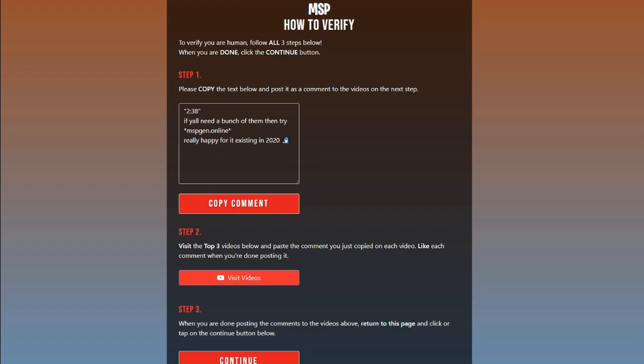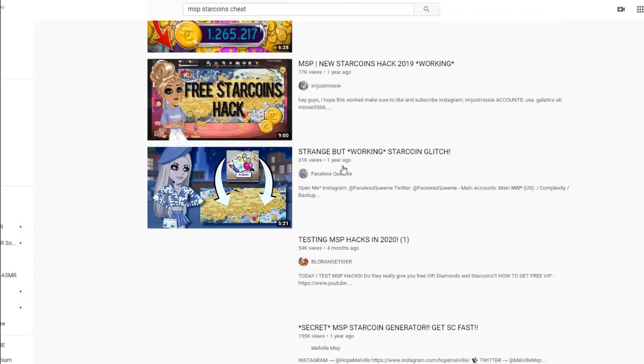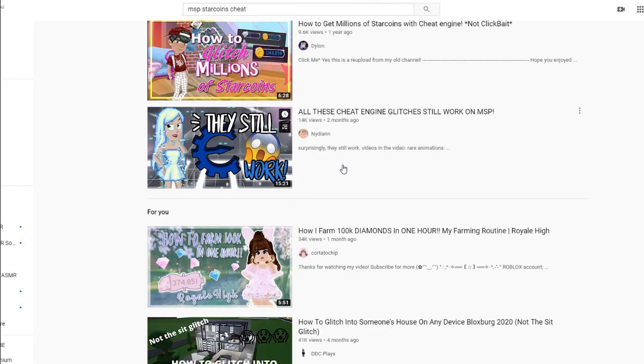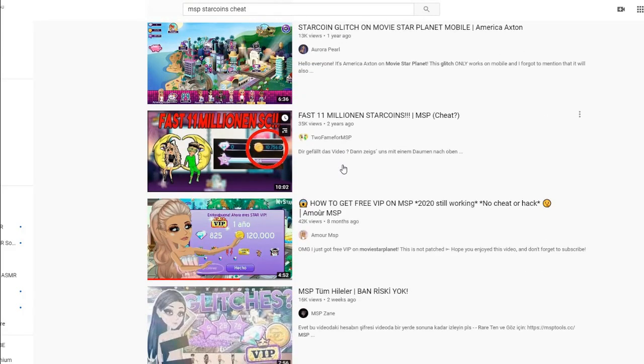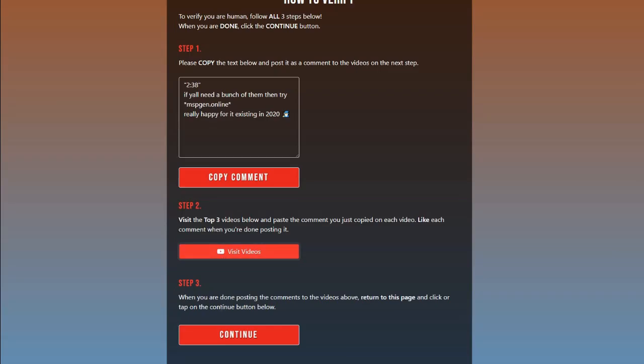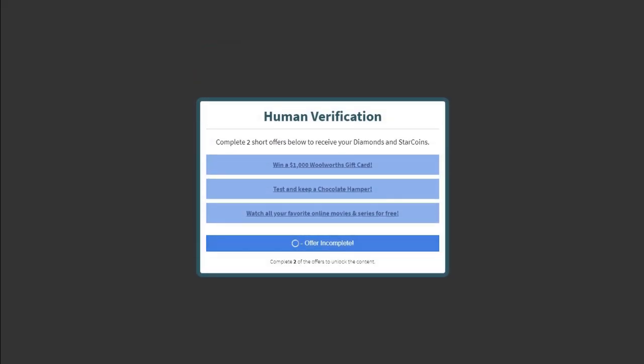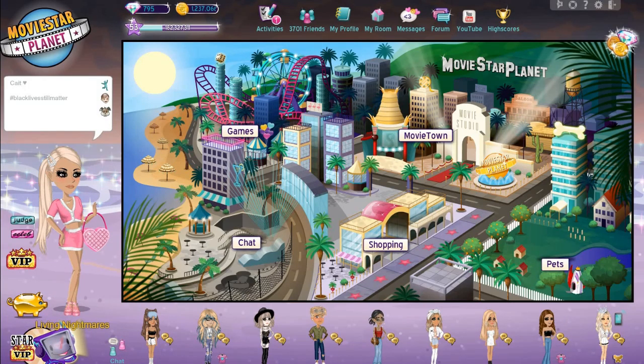If y'all need a bunch of them then try msp.gen.online — really happy for it existing in 2020. Will it have my video in it? It won't. Why does it have other videos and not mine? There's seriously not even one of my videos. That is so mean. It's going to still make me download apps. Yep. Well, that's a waste of time. Never do that glitch because it never works.